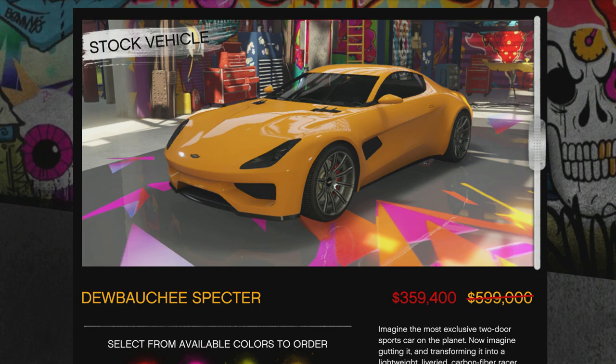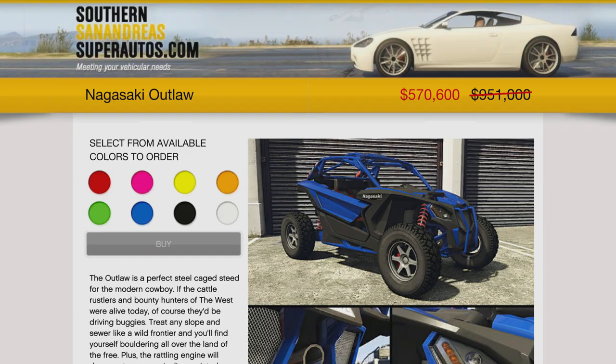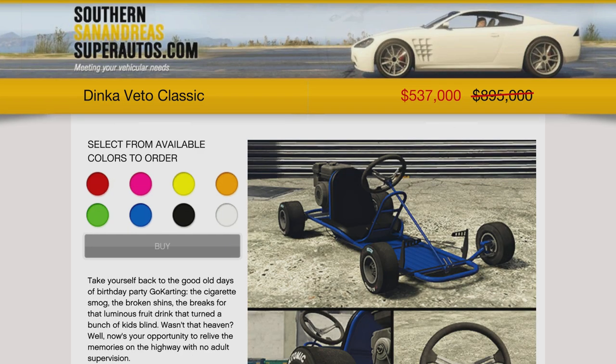The Dubsta Spectre is going to be 40% off. It's a cool car with some good customization at Benny's. You don't have to have it — you could pass on this one. Also, the Outlaw is 40% off, bringing you to $570,600. It's just a fun vehicle, but you don't have to have it. Just a collector's vehicle.